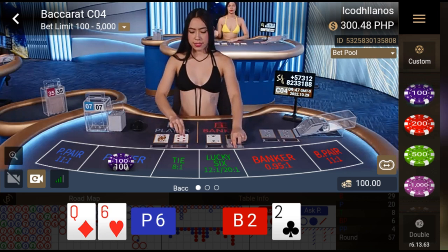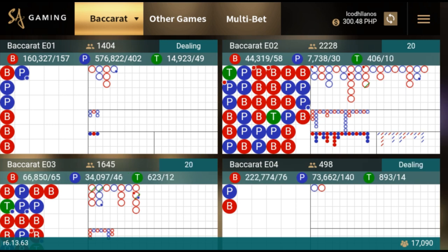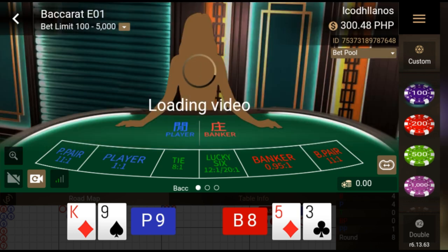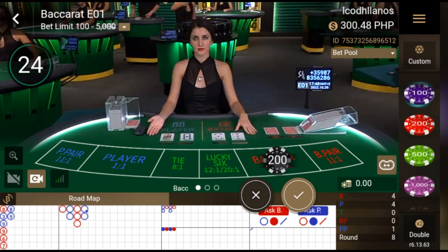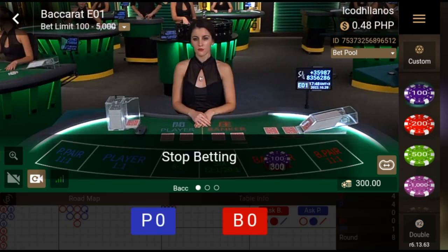For this first deal, I didn't see any one-two-three pattern so we lost that deal. Moving on — I spotted a one-two-three, three-two-one pattern, so obviously we're going to bet on the banker side, the red one. We only have 300 pesos left, so we're going to all-in the 300 pesos on the banker side, hoping that we will win.